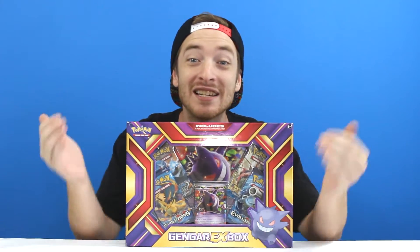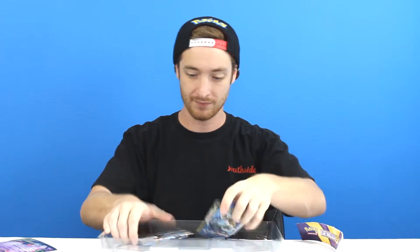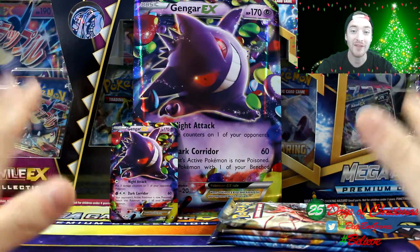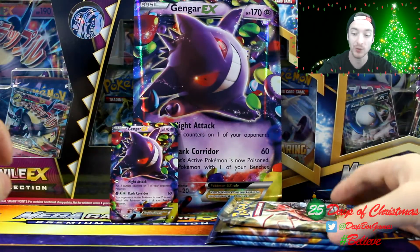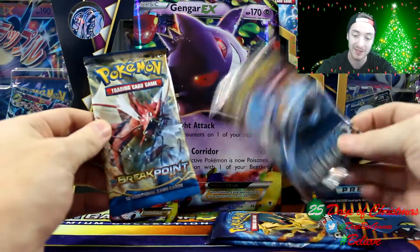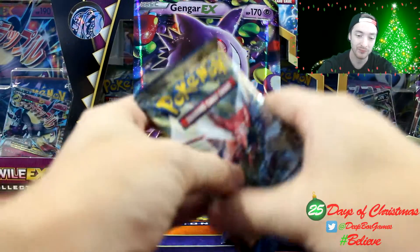What's up everybody, Dutch with T-Box Games. Today we're opening the Gengar EX box — we get four booster packs, a promo, and a jumbo card in the back. We have everything out of the box: the Gengar jumbo card and the four booster packs. We ended up getting a Breakpoint, a Steam Siege, and then two Evolutions. Pretty awesome!